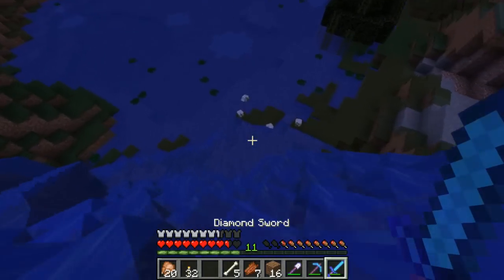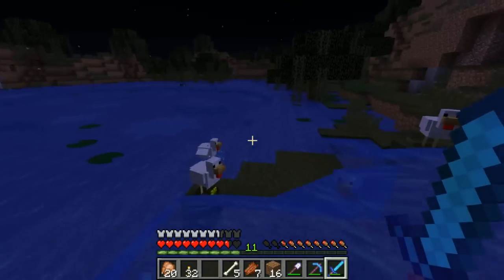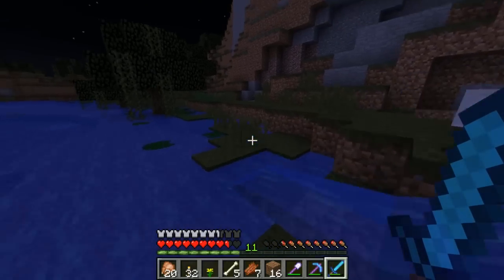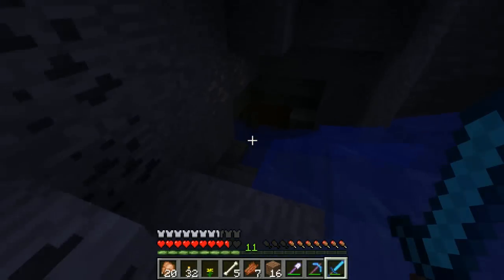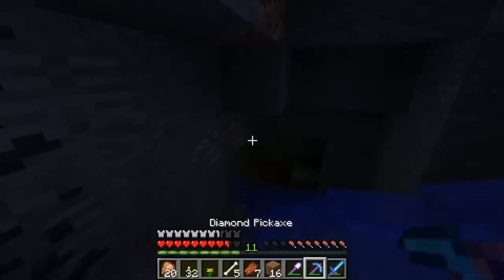I think we can just kind of jump all the way down here. Yeah, look at that — cool. Hey chickens. So we're down at the bottom again. Here we go — look at this. A water cave! Always cool.